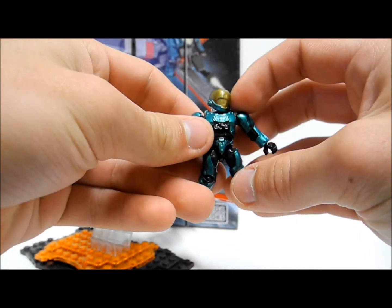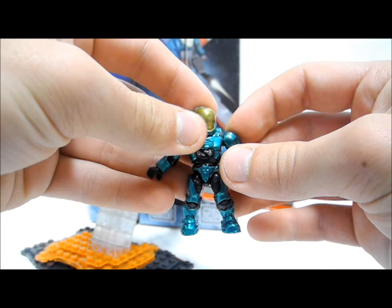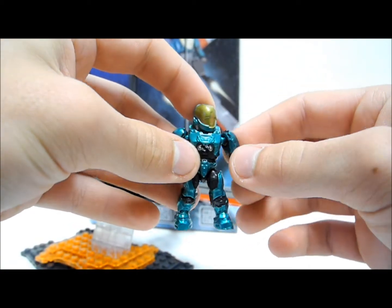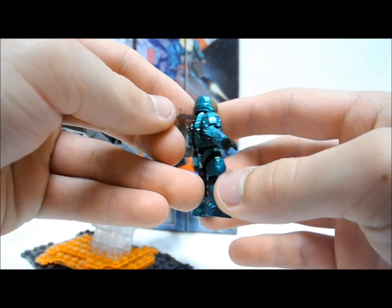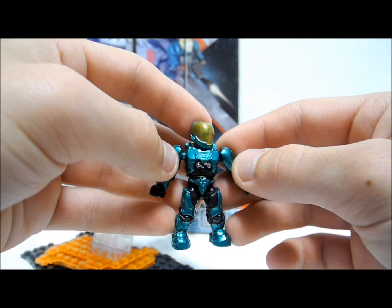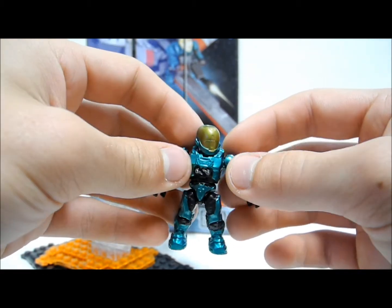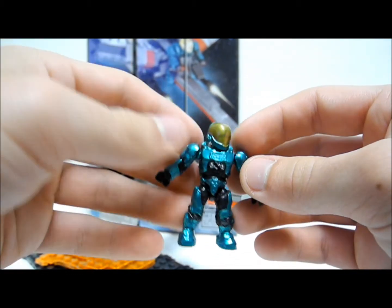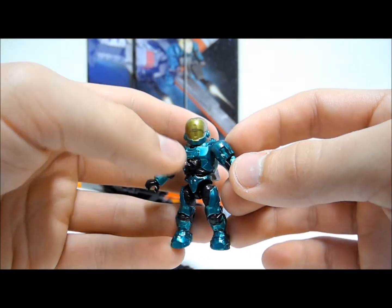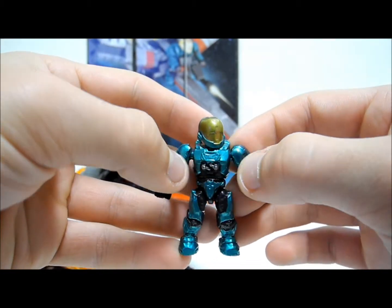The figure recommended to be used with this set is this metallic green EVA. This is an awesome figure — it's one of the best EVAs I've ever seen. The metallic effect is something that Megablocks never uses, but it certainly does work very well. This EVA itself is from the UNSC hangar deck, which is the second of the three sets and is outstanding.